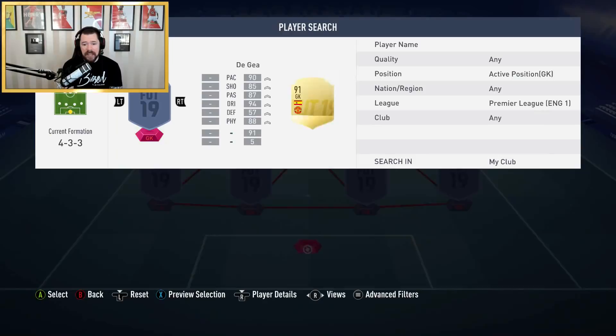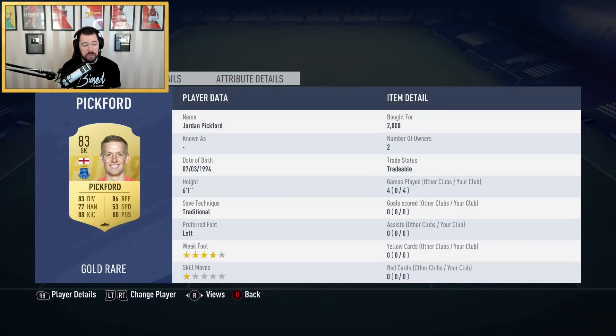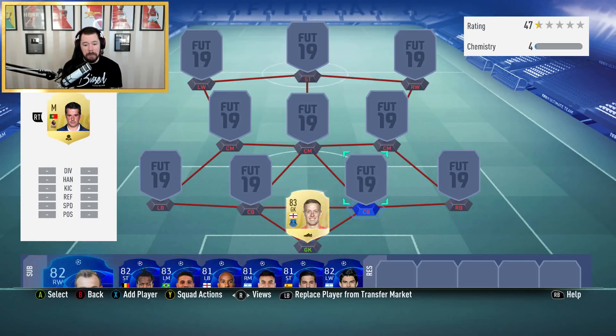In goal, first off the bat is Pickford. On PlayStation he's worth around 2.4k coins — I actually bought him for bang on 2,000 coins, which shows you can get players cheaper than FUTBin suggests. This squad is a 100k squad, and I'd expect most people to have a hundred thousand coins by now or be able to get there easily by doing SBCs.